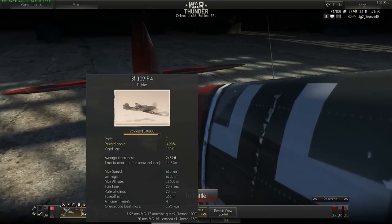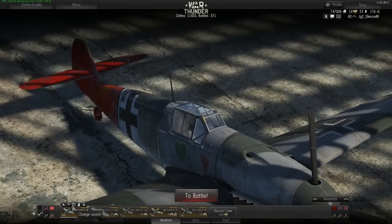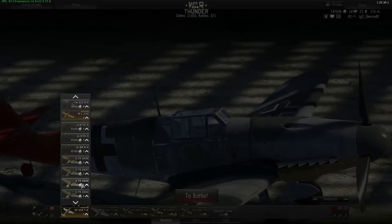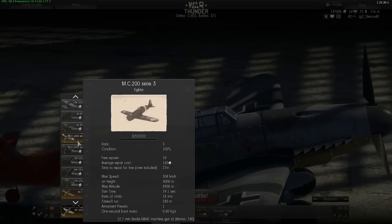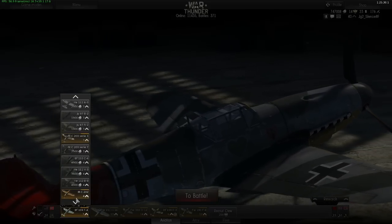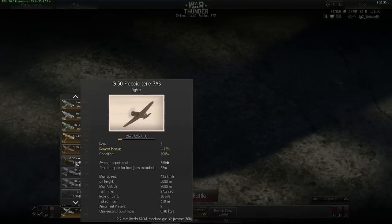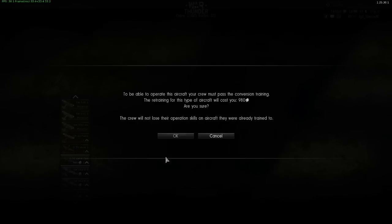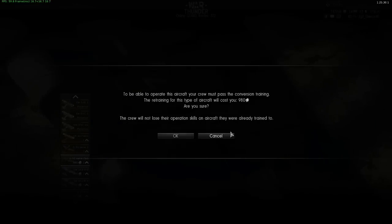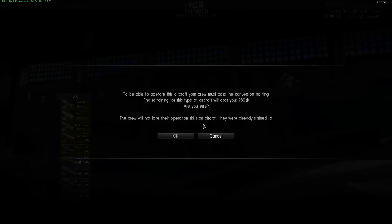Each crew has to be trained on the aircraft first before you can use it. On the 'Change Aircraft' button you can change your aircraft. For example, my crew is skilled on the MC 202 and the MC 200 Serie 3 — they are highlighted in yellow. You can train crews on other aircraft you have unlocked and bought by just clicking on them. This will cost a small amount of money because your crew has to learn how to deal with the aircraft first. Crews do not lose any operational skill on aircraft they were already trained on.